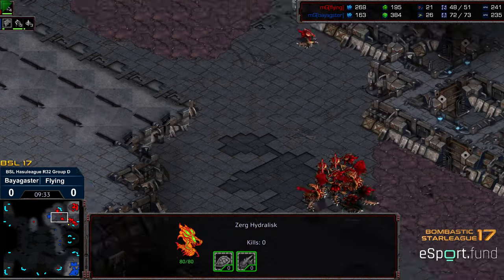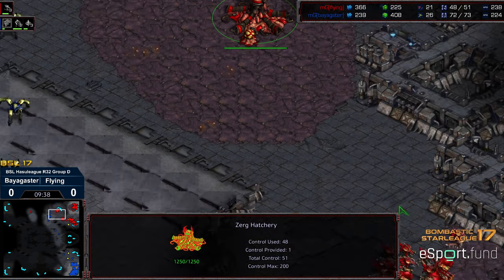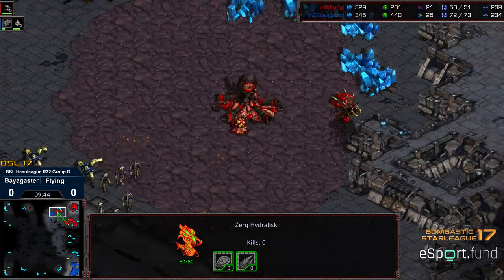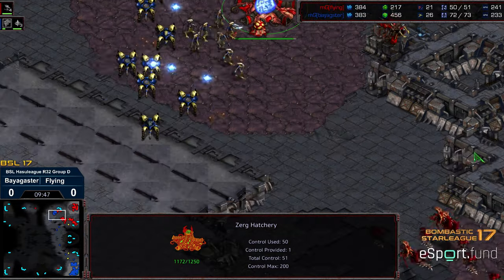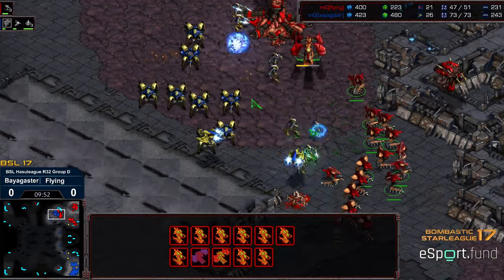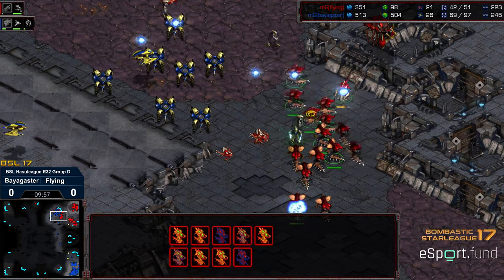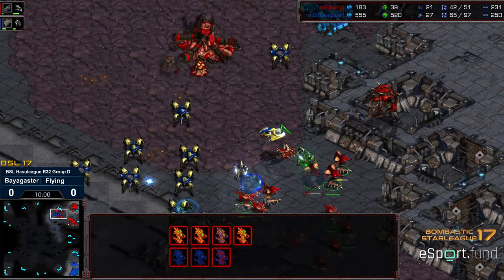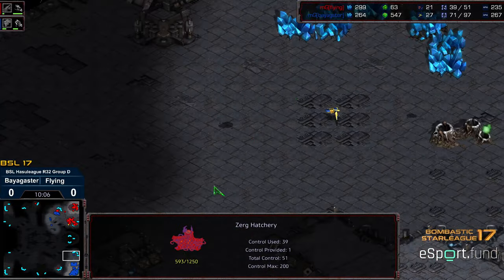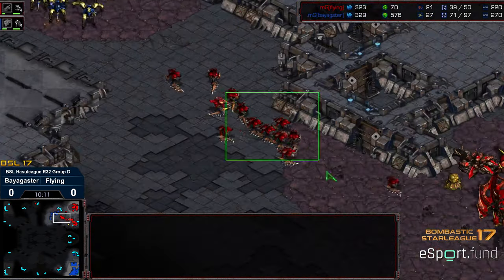He's got the weapons upgrade advantage as well, and Flying once again caught without sufficient defense — nearly double the supply off one base. Good macro from Baya, now moving in to wipe that hatchery out. Flying moving up to engage it — I don't even know that he should engage it. I think he should just sit back and wait for a better exchange. Although some Zealots are getting taken out, that base is still forfeit. Looks like a probe waiting to go ahead and grab that natural expansion.